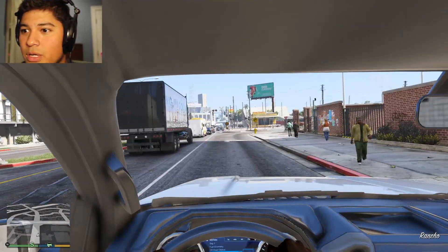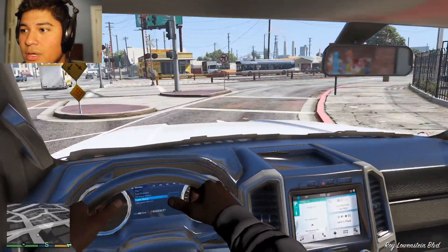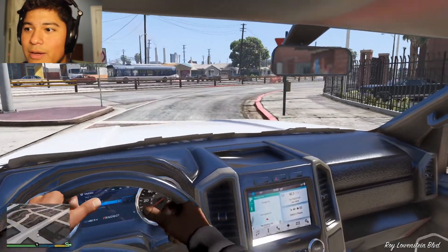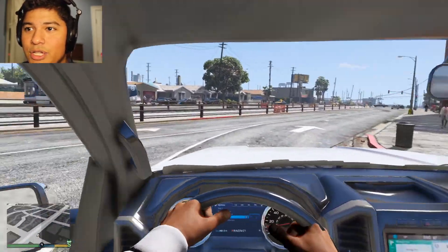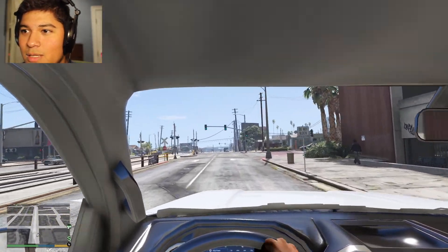Let's check out the interior real quick — I think the dials do work. Yeah, the dials do function. The big screen — I don't have that. Actually I had a good chunk of the stuff here that I don't have. I can't get enough of that moonroof — I think it's beautiful.